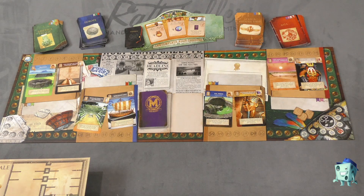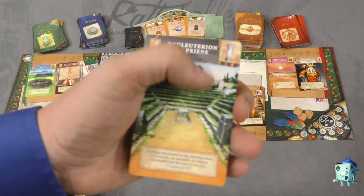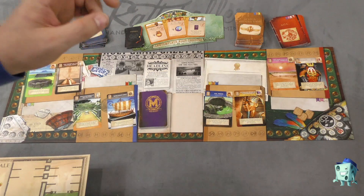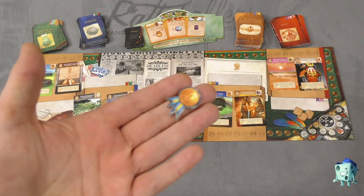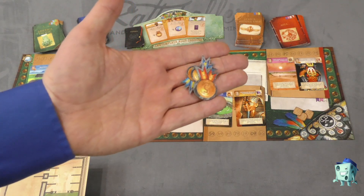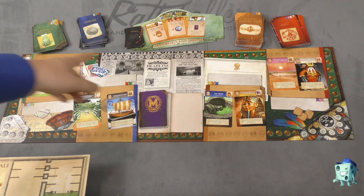On a player's turn, the first thing you must do is take one of these cards and add it to your hand — you can pick any card on the board. Each other player may then take a card, but if they do take a card, you are going to get one of these prestige tokens, which you'll add to a pile in front of you. These prestige tokens can be used as a bit of currency.